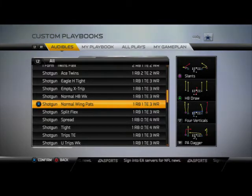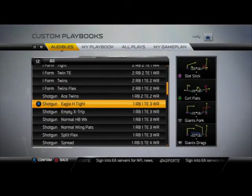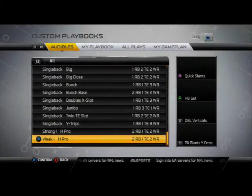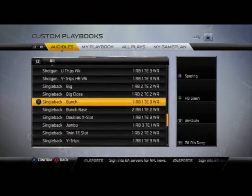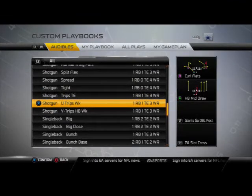It also has a really big X-Factor formation in the Shotgun Eagle H Tight — in my opinion, Shotgun Eagle H Tight makes an appearance again this year as one of the premier formations in Madden. So be sure to check that out. The New York Giants playbook, in my opinion, is probably the best playbook in Madden 25. Formations of interest: Single Back Jumbo, Single Back Doubles X Slot, Shotgun U-Trips Week, and Shotgun Normal Wing Pads.